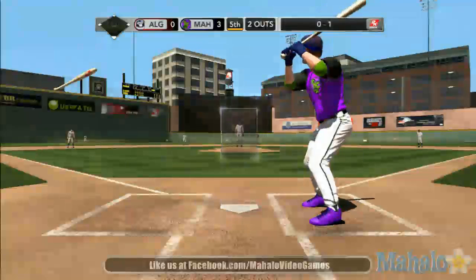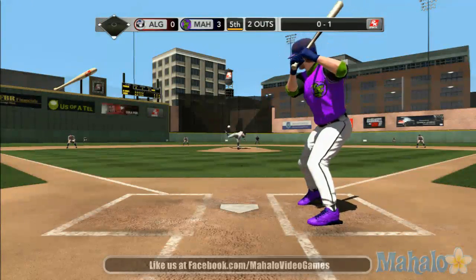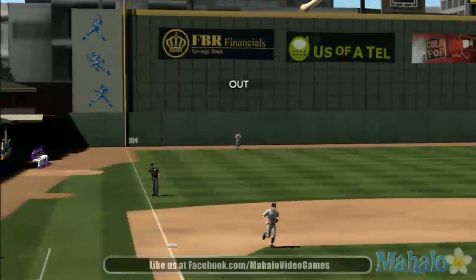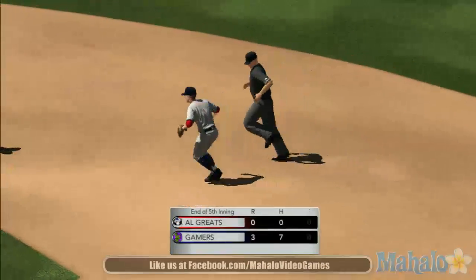That one goes foul. Here's the pitch. Line to deep left field, and he's there to retire the side. No runs, one hit, and no one left on base. Five innings down as we go to the sixth.